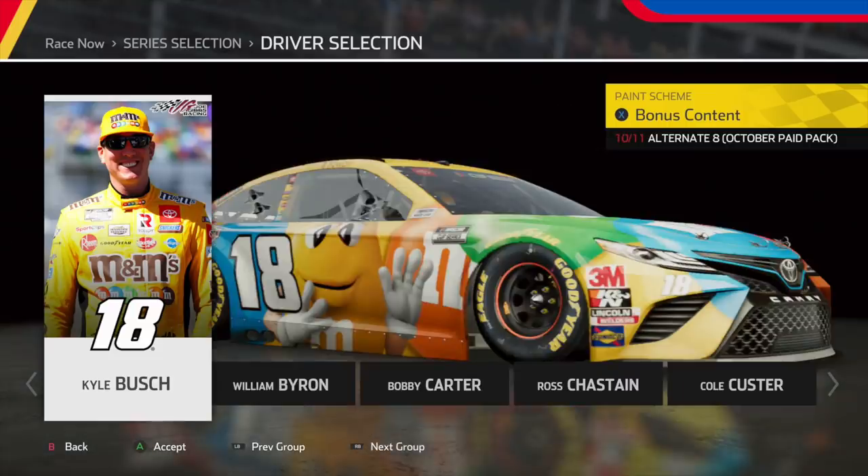Heading over to my favorite All-Star scheme, we have Kyle Busch's M&M's Camry. This is what I was talking about earlier — they changed up the livery so everything flows correctly. They didn't just move certain things around; they made the paint scheme flow with the number on the side. This is a 10 out of 10 paint scheme and probably the best All-Star paint scheme in this DLC.